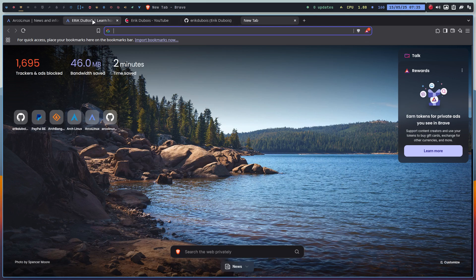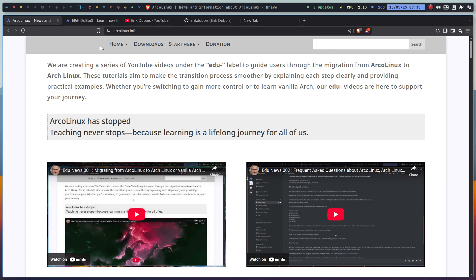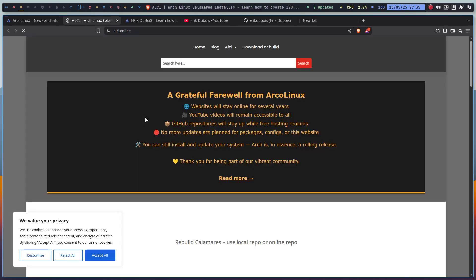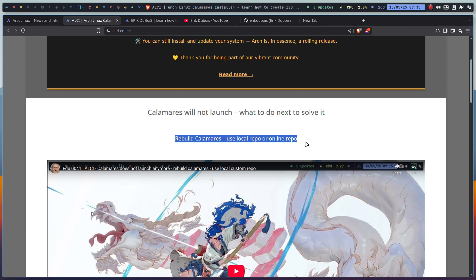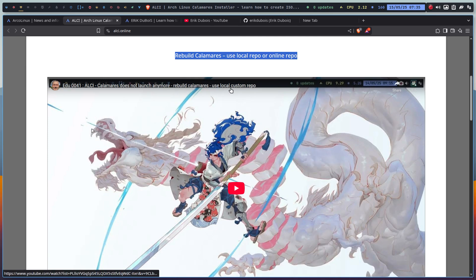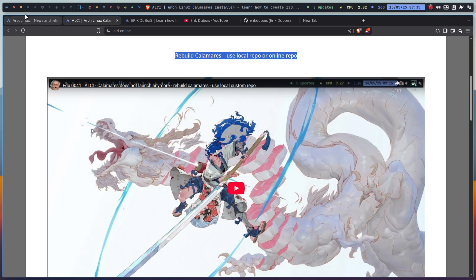A quick reference to something I posted online: someone asked, 'Eric, we can't build the ISOs anymore.' Well, you need to rebuild Calamares and use a local repo or online repo — if you have that knowledge. Here we're going to use a local custom repo and you can keep building ALCI and other ISOs. It's an application configuration — have the new one around and off you go again.